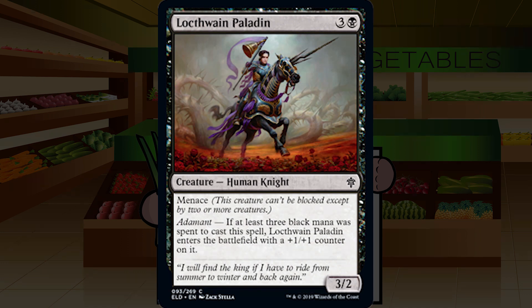Lockthwain Paladin — three and a black for a common creature human knight, a 3/2 with menace. Adamant: if at least three black mana was spent, it enters with a +1/+1 counter. A 3/2 menace for four is less than ideal — we're used to that for three. But if you're heavy black and can reasonably make this a 4/3, it's totally fine. Only really pushes to C+ territory in a knight deck; otherwise it's a C. Play it, cut it, whatever.